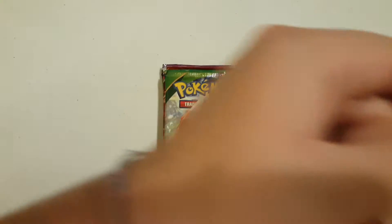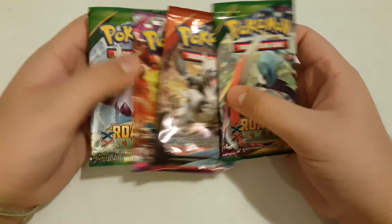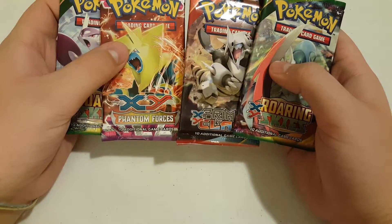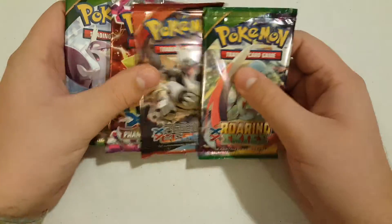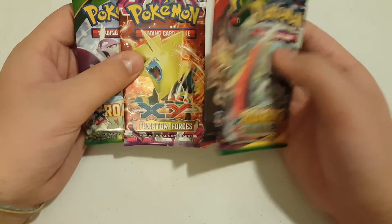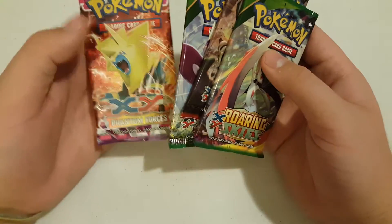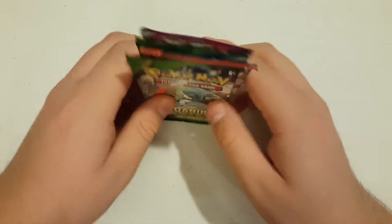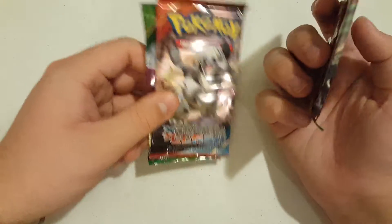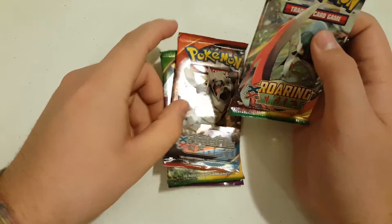We'll sleeve that bad boy up. We've got our four packs here — two Roaring Skies, Phantom Forces, and a Primal Clash. We'll order them: Roaring Skies, Primal Clash, Roaring Skies, and Phantom Forces. Double Dragon energies would be good for that Rayquaza because they can be colorless if attached to a Dragon type.